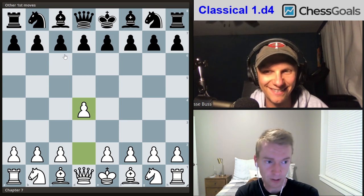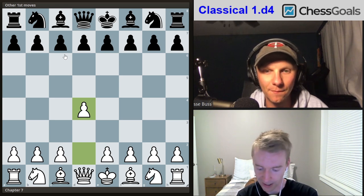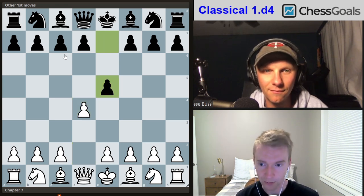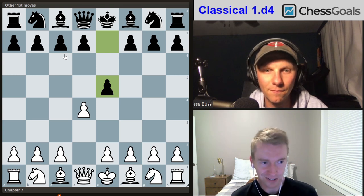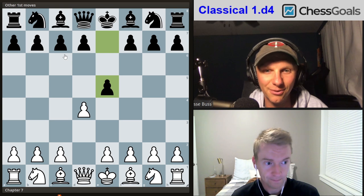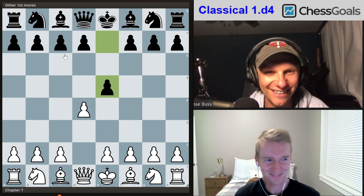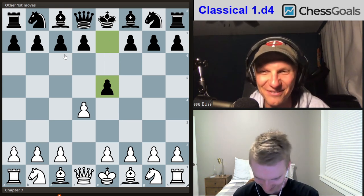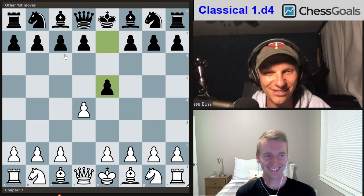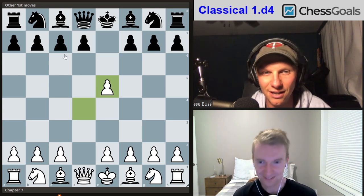The England Gambit has been popularized by a couple of YouTubers. We have two variations to show against it, starting with d-takes-e5. Jesse made a reference earlier — the England Gambit should be renamed the 'Eng Blunder Gambit.' It really is just giving away a center pawn on move one, and so we're going to take it.